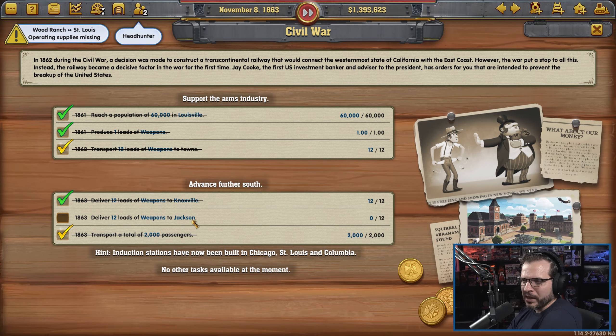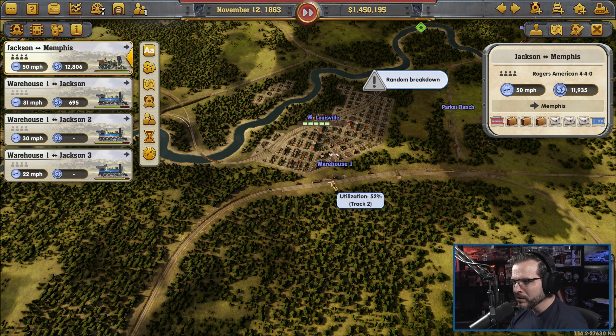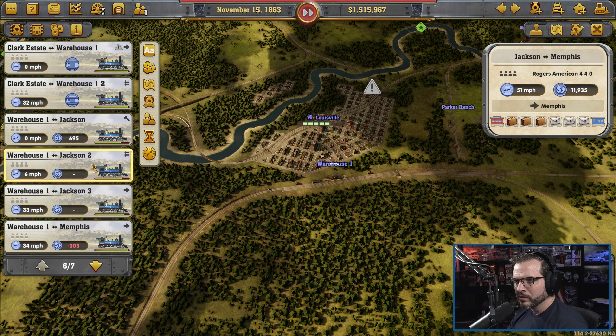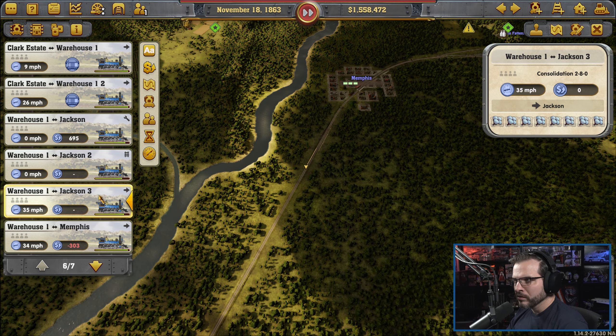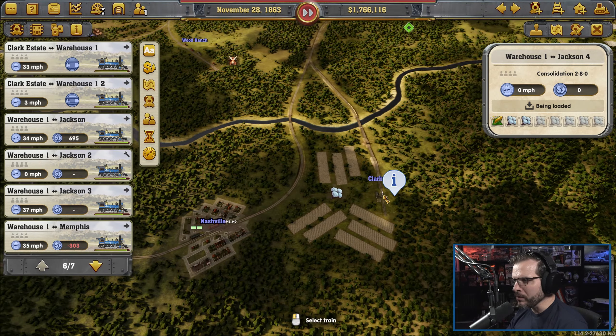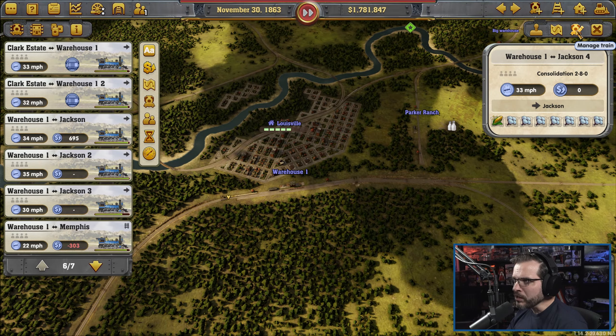We're still not getting weapons to Jackson because the trains are just not — they're just getting all the cotton instead. Where are you? You're down here in Jackson, going back empty at the moment, which makes sense I guess. Let's see what else you're going to be getting. I mean, honestly, you're just getting cotton.